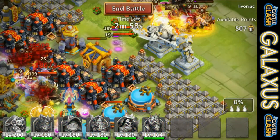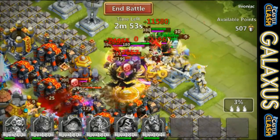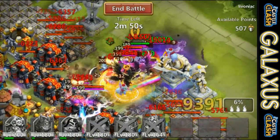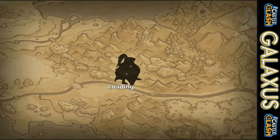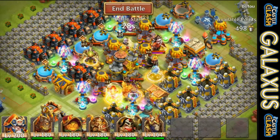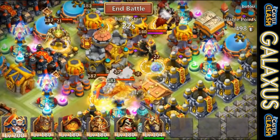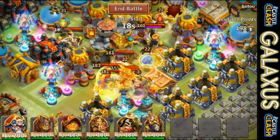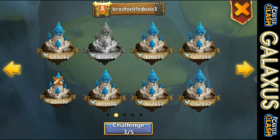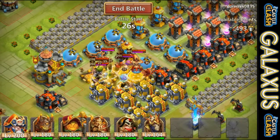Here we go again, this target has 507 points, but I can see there's a Gunslinger in there. This isn't going to go far — war flyers can crush you — so I backed off that. Looking at the next one: got Skull Knight, Michael, Anubis — a little bit scary — and then I see Gunslinger on the side too. Anubis and Gunslinger both? No way, not going to try that.